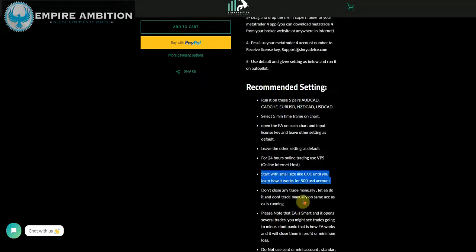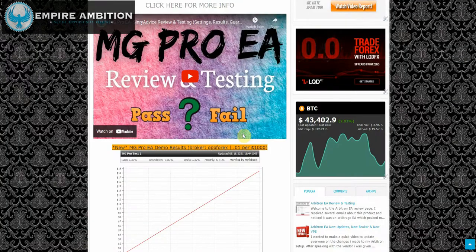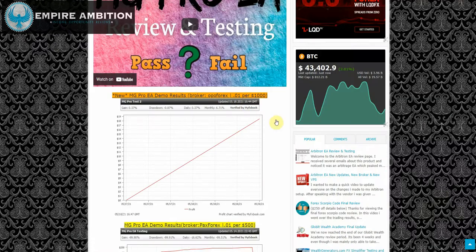I'm going to be testing things out with that broker. If we scroll down here, you can see I already have the new MyFXBook account set up. We still have the old one here — you can see 'MG Pro EA demo results, broker Packs Forex, 0.01 per 500' — so we know exactly which broker and settings I was using. Up here you can see the same broker, Oppo Forex, 0.01 per 1000, so that's kind of how we're set up now at this point.